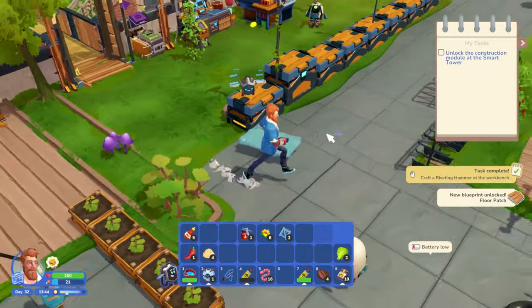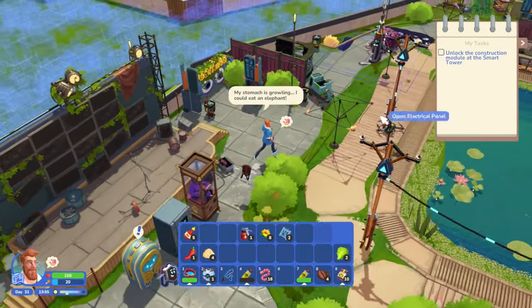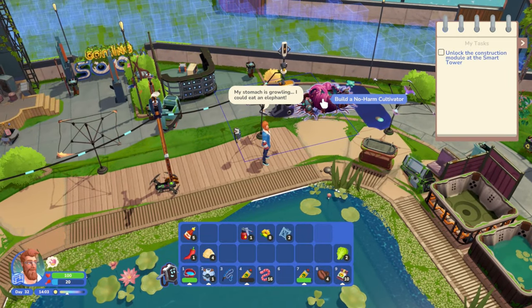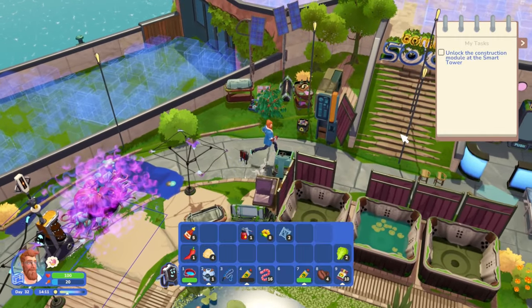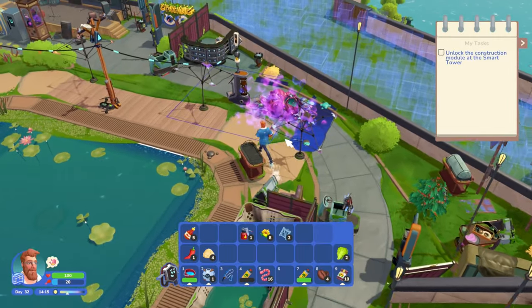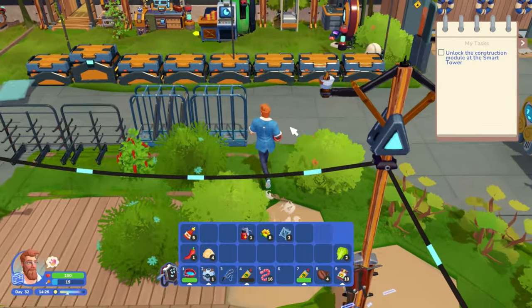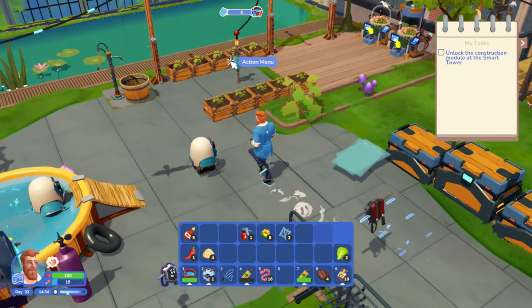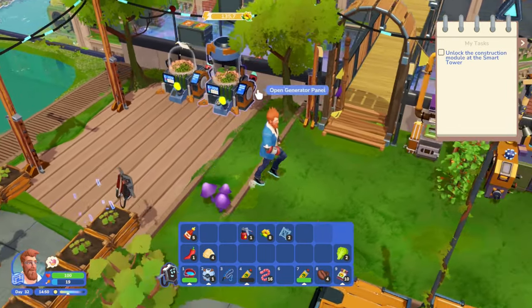Unlock the construction module at the smart tower. But wait - how do we fix cracks in the roof? Do we even have any cracks? I don't think we do actually. There's also a new blueprint for containing things - that's gonna be super cool. Let's go check what's going on. There's regular biomass here - I need to make sure we're getting that.